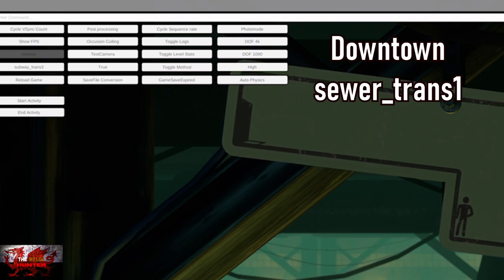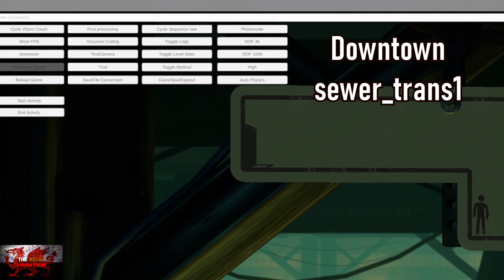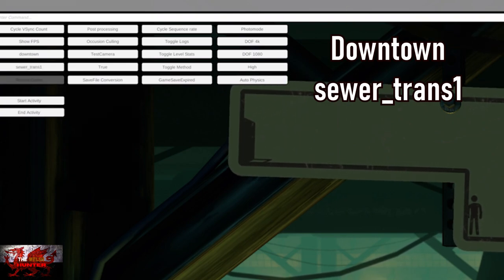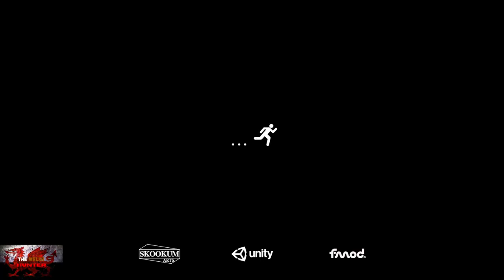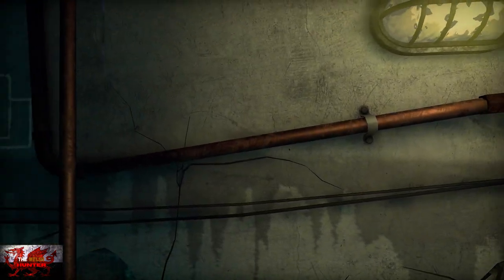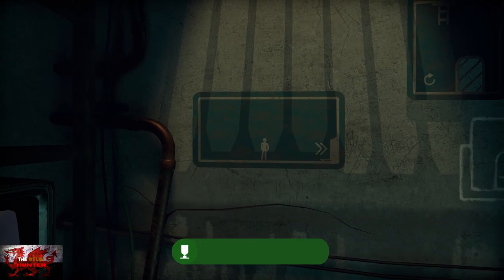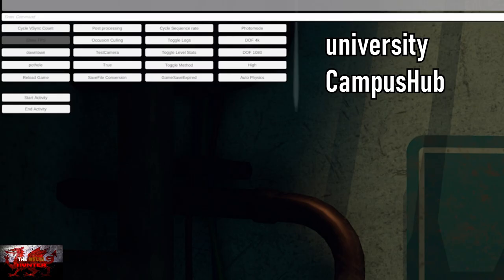Next up, what you're going to need to do: third one down, go to Downtown, and the one underneath, we're going to go to Sewer underscore Trans 1, and then Reload Game. So, Downtown and Sewer underscore Trans 1 — reload that game. This is unbelievable that this has been found. We need to go to the left and the achievement will unlock here. I stressed like hell making the full guide for this.